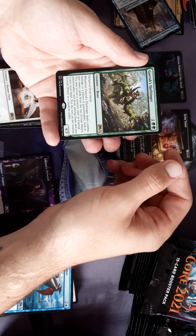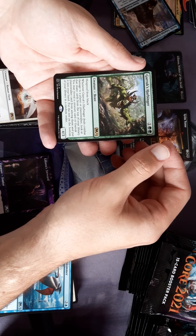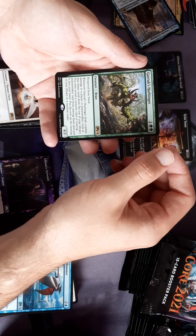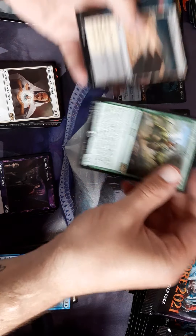Whenever he deals combat damage to a player or planeswalker, look at that many cards off the top of your library. You may reveal a creature card or Garruk planeswalker card from among them and put it into your hand. Put the rest on the bottom of your library in a random order.